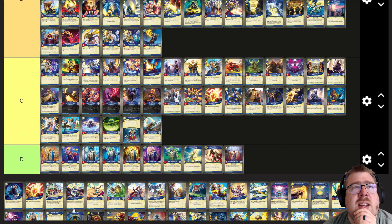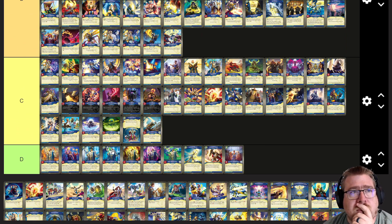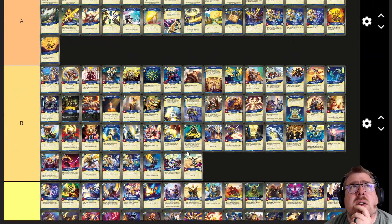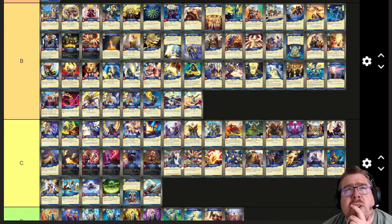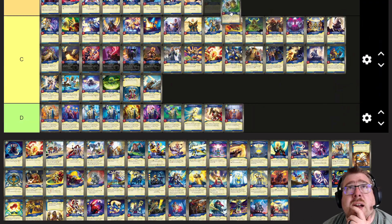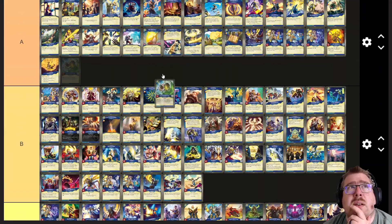Light Everlasting — this is a fun one, I'll put it in B. Opal Knight: board clear — yeah, solid, pretty solid. Numquid I think is great — A tier. Get your opponent's board down to the size of yours.